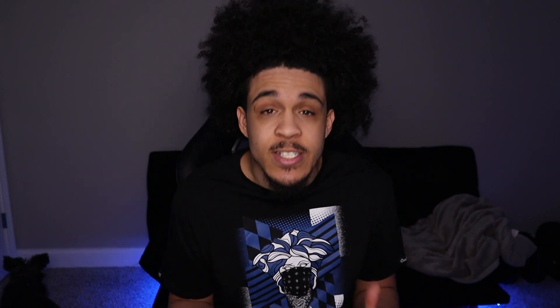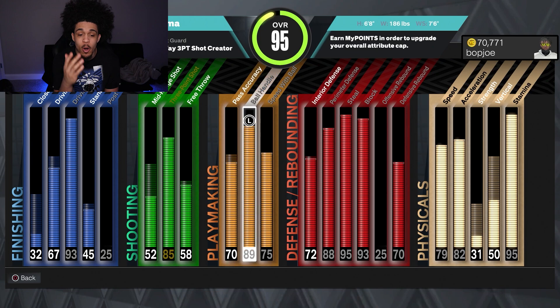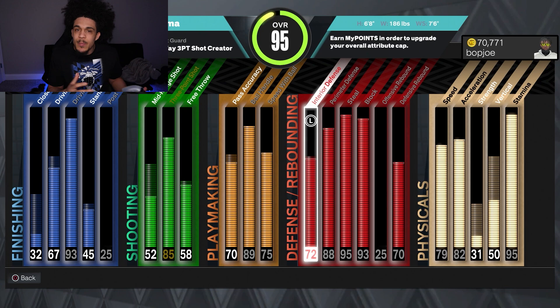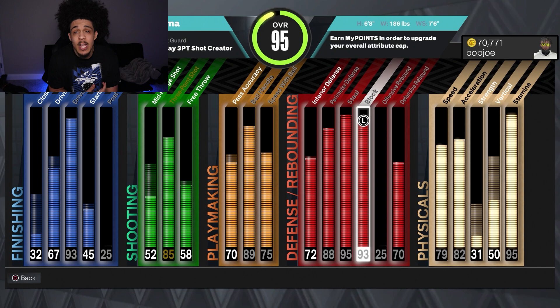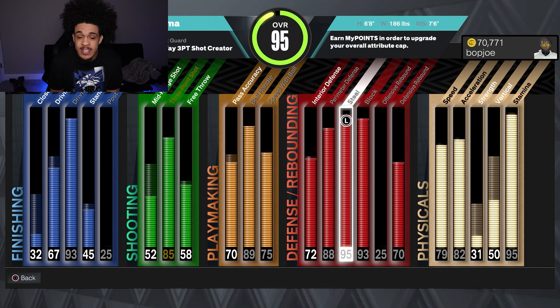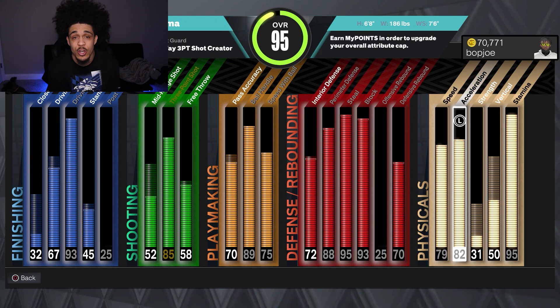I know a lot of builds can be all-around on this game, but this one is different. This build hits every single category — 93 dunk, 85 three-ball, 89 ball handle for quick first step. And the defense is actually the best part: a 93 block gets you Anchor badge, and a 95 steal gets you Gold Glove. The physicals are still good too.